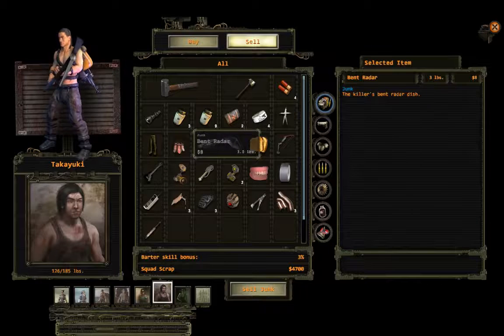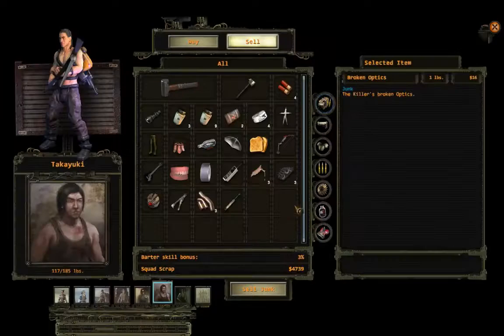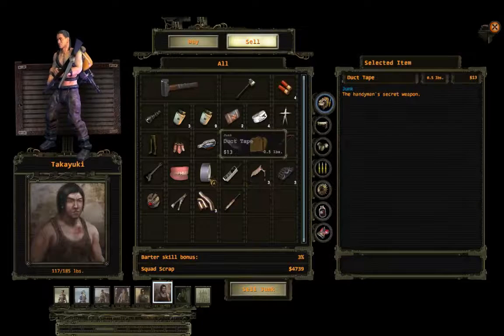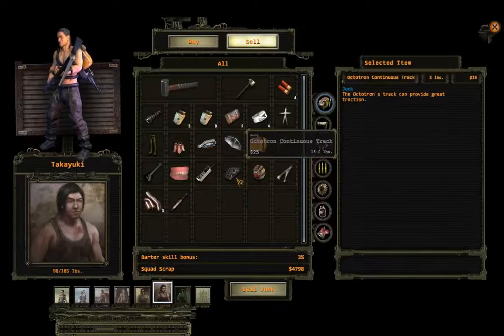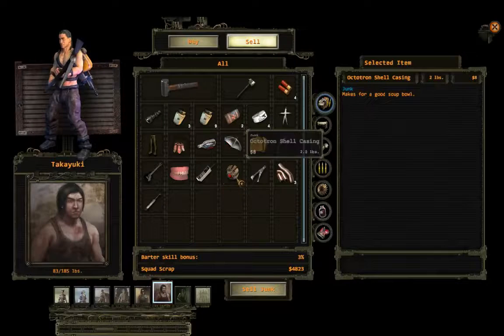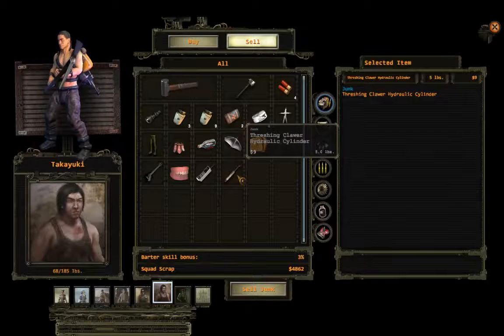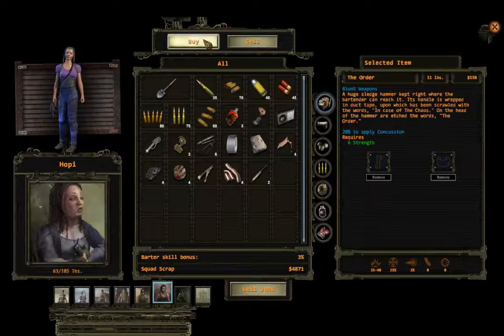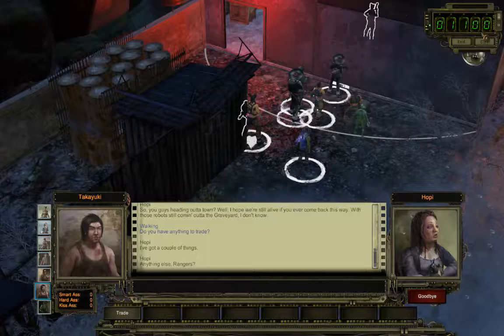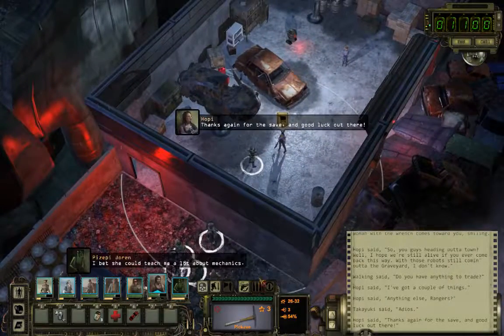Duct tape. Anything else, rangers? I think I will sell the dentures to the doc. Duct tape? Yes. But you don't have any dynamite — come on. Thanks again for the save, and good luck out there.